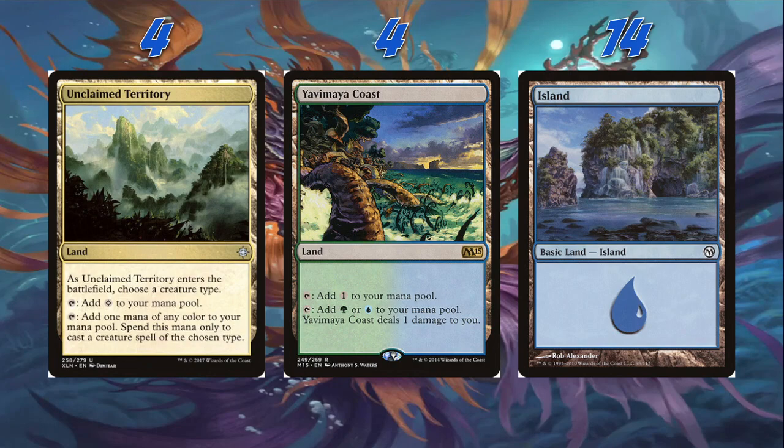Then we're playing 14 islands. As the spicy land of the day, I decided to play this beautiful artwork by Rob Alexander — I believe this is from the Duels of the Planeswalkers, though I know it was reprinted in a couple different sets. I really like the feel of it overall; it kind of reminds me of Ixalan with the trees, the nice little waterfall, the cave. It seems like a nice little cove where some Merfolk would hang out. That's why I chose this beautiful island as the basic land choice.